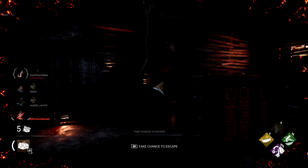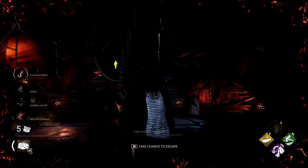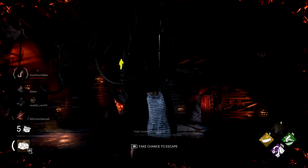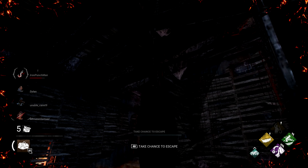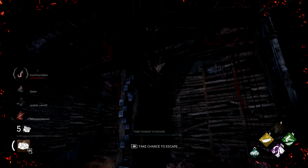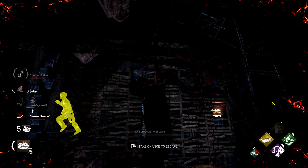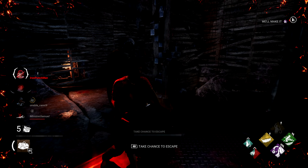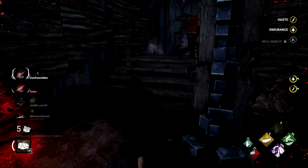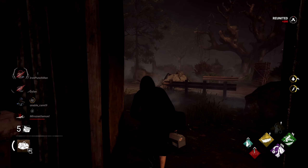It looks like two of the survivors are already working on generators. Dylan here seems like he might be heading my way. I could take the chance to escape, but I'd rather wait until my health is a little more drained, just in case I get saved. The killer is coming down here, so let's try to get a running vault.